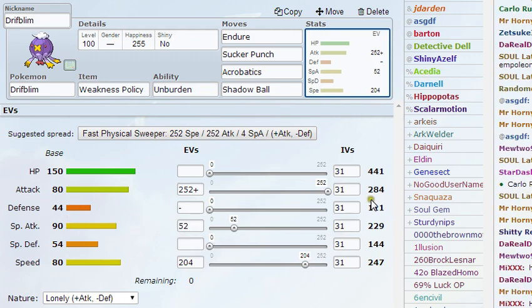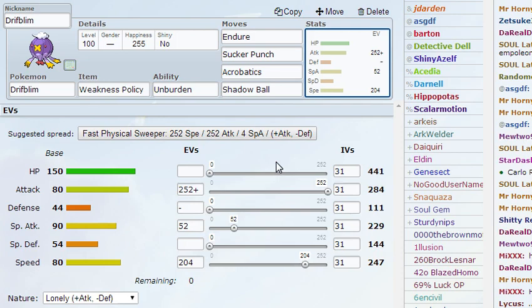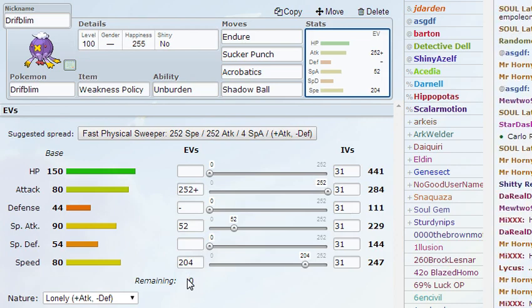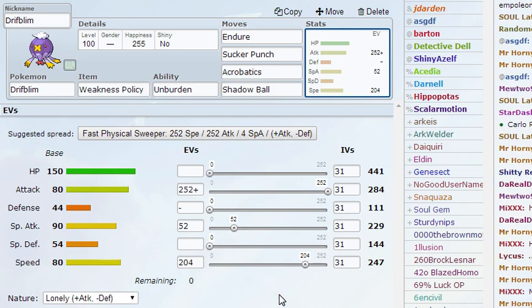If they bring in a Lickilicky or something to take a Shadow Ball, or bring in Audino or something like Miltank, they will not be able to take Acrobatics well at all. So this is my mixed Driftbloom Weakness Policy set by iCookie. If you see someone post this set after me, please recognize that I came up with this set first on YouTube at least. If you enjoyed this set and you really like it, try it out — please give me some credit, like this video, and put a comment if you can use it successfully. I'll see you in the next video.